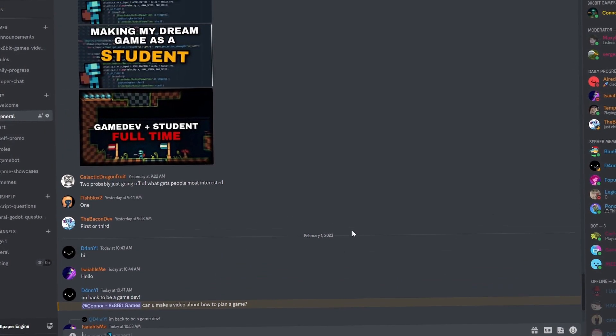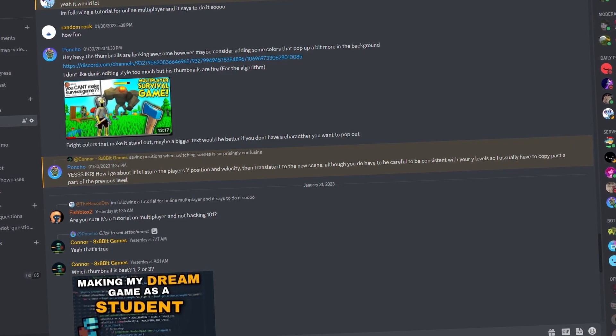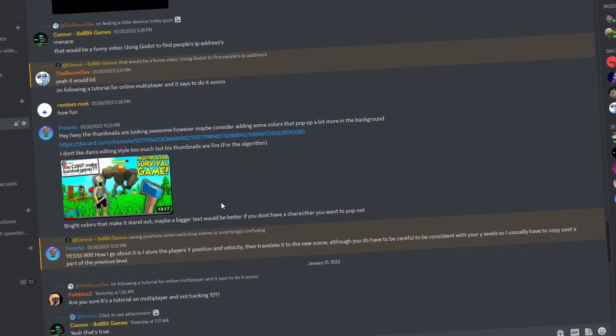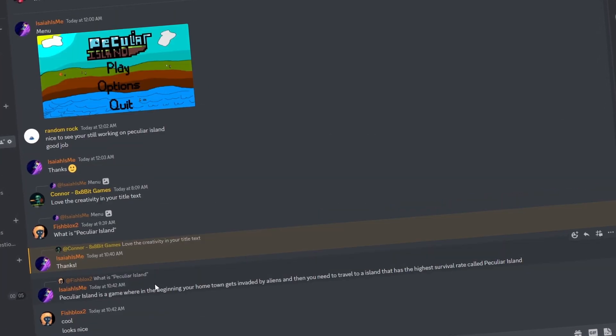But before we start, you should join the Discord server — link in the pinned comments. The server is a place where we talk about our projects, share our projects, and really just talk about gamedev. So if you want to join, link is in the pinned comments, and we'd love to have you. Back to the video.